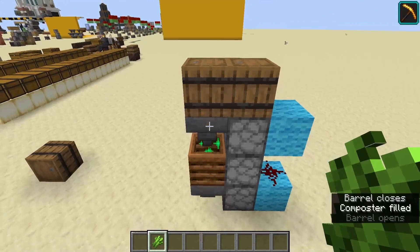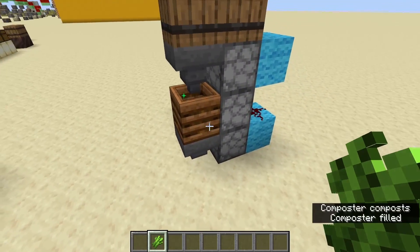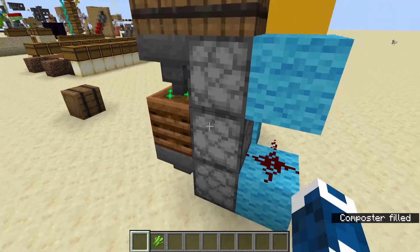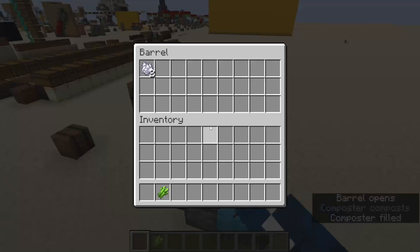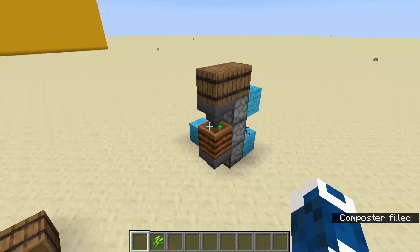Now that you've built it, how does it work? You basically just put anything in there — it does not have to be sugarcane, it can be anything that can be composted. Then it will be composted and sent all back into the barrel up here, which is really cool and really fancy.